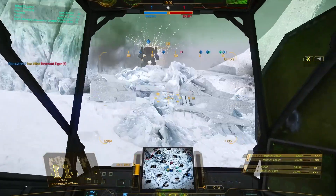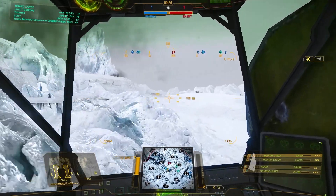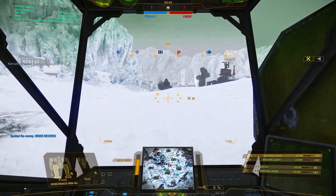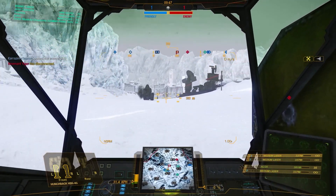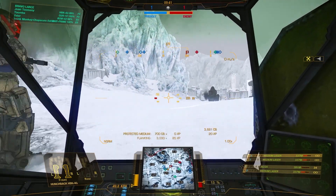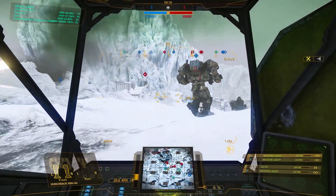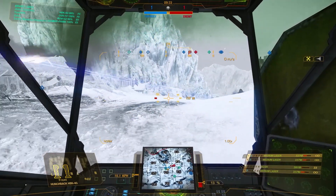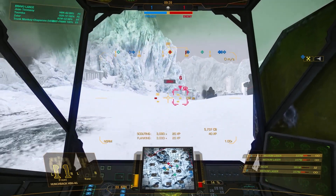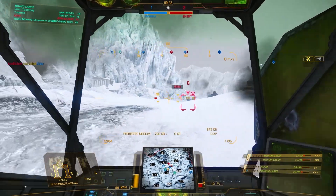Our first match has us playing Assault Mode on Frozen City. The enemy has remained in the Echo 4 area for the opening rounds. I'm trying to stay with a larger group of my teammates as we push across the Fox Line. In front of me is a wide open space with no cover, and here goes a friendly Atlas. Would you go with the Atlas as support, or try a different direction, knowing he's going into a wide open area where the only cover is the enemy base?